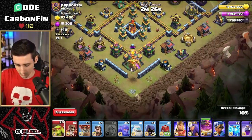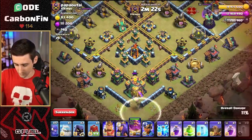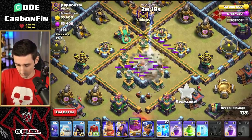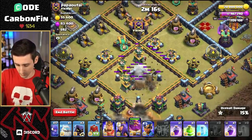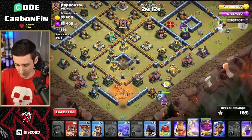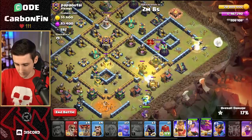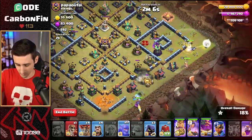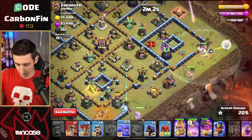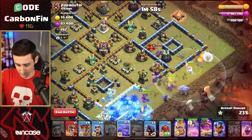And we go one, two, three, four, five. Let's drop the invis, do earthquake. We got the builder hut. Drop an ice golem, drop the queen. Super wall break into here. Drop the king right down here. King, get lured out. Queen, walk your way left. There's a tesla here. Queen may go left, which could be a problem. Let's drop some balloons. Yeah, queen's going left. She might come back around — let's drop the siege barracks over here.